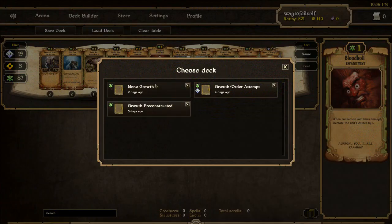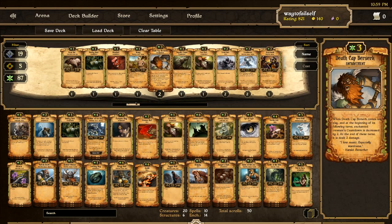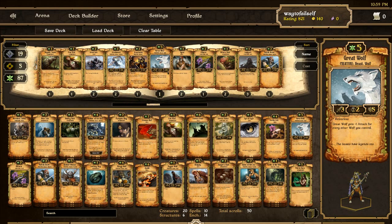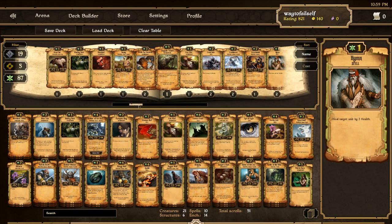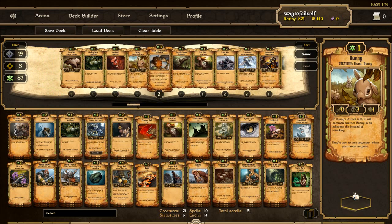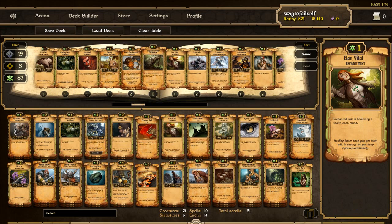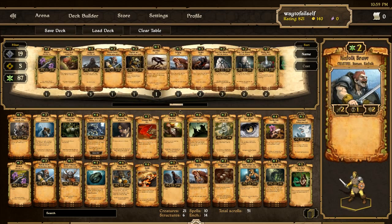Let's go ahead and load up our deck. I would like the last deck used to be auto-loaded but it's not a big deal. We're definitely going to filter out these other two things. One thing we definitely want is to have our third Great Wolf in there. I have too many Kenfolk Braves. I try and keep my decks down to 50 — I do wonder if putting in a few more cards could be worthwhile, but I really want to stick to 50 if I can.